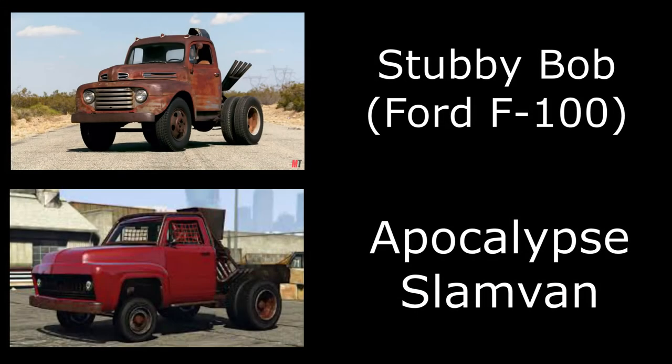The first car, and probably one of the more iconic Roadkill cars, is Stubby Bob. This is a Ford F100 dump truck where they removed the bed, shortened the chassis, put a crate motor on the back, and fitted it with an awesome-looking bug catcher. We can actually get this in GTA Online - it's the Apocalypse Slam Van right there. You just have to remove the snow plow, and you can add a few roll cages. It does look pretty similar - not 100%, but it's clear that's what it's based on.